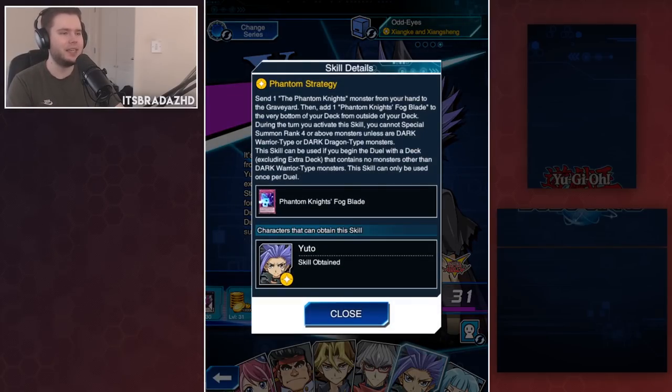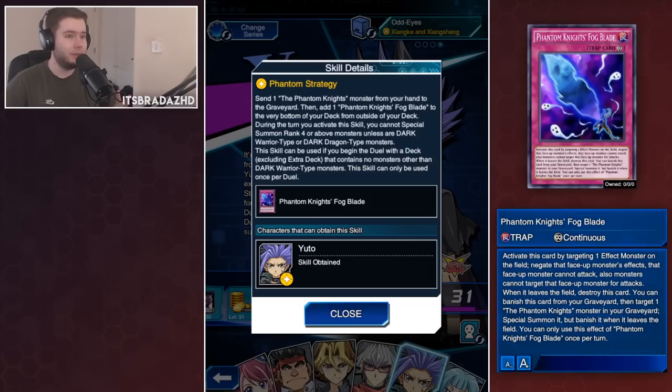The big one is Phantom Strategy - the skill that gives you Fog Blade. This is by far the best skill Yuto has right now. You get a free Fog Blade that's searchable by your archetype, and even without searching it you still have access to Phantom Knight's Sword. Yes, there's a downside that you can't use Dark Warriors, but Dark Warriors is a deck in the TCG by itself anyway. There is a restriction on the extra deck which they'll probably change when they eventually nerf this skill, but overall it's a fantastic skill and Phantom Knights are top tier - maybe tier two with the new skill changes.